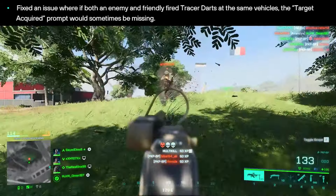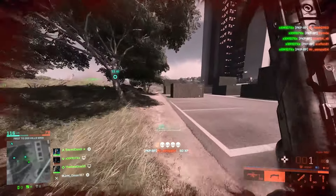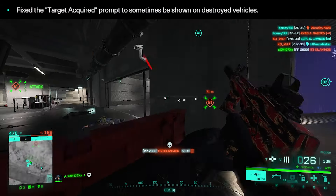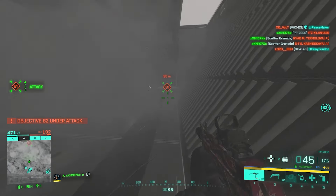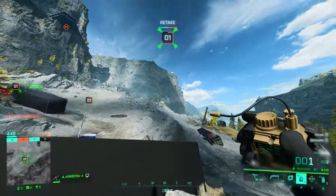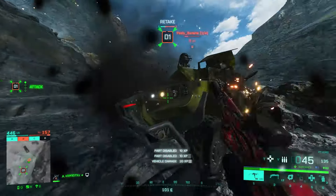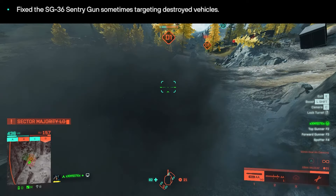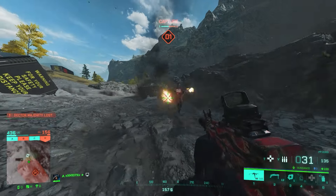They've fixed an issue where if both an enemy and friendly fired tracer darts at the same vehicle, the target acquired prompt would sometimes be missing — though tracer darts are rarely used so this is minor. They've also fixed the target acquired prompt sometimes showing on destroyed vehicles, which caused teammates to waste resources locking on and firing at already-destroyed targets.